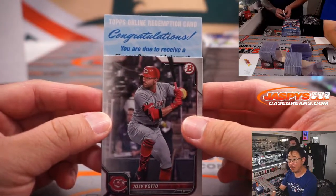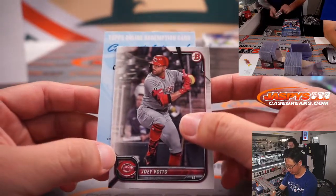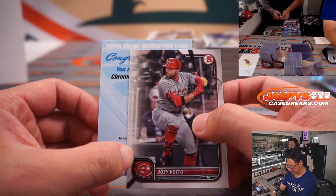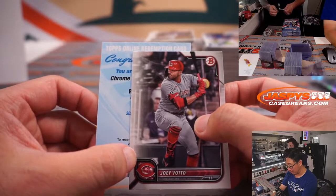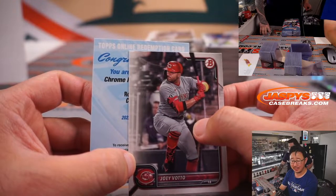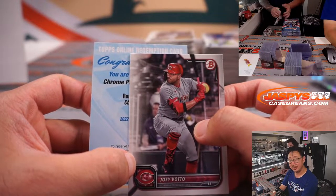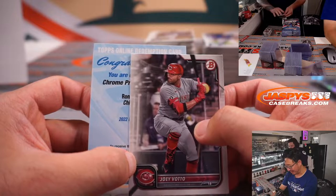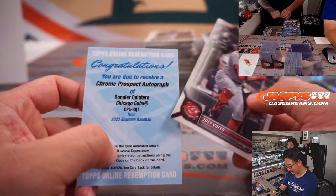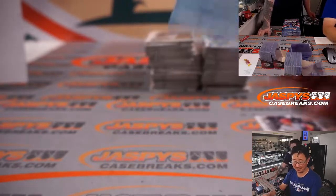Congratulations to someone — you are due to receive a chrome prospect autograph, just a base chrome prospect, no parallel. We're going to see his name first — R. And the city: C. Chicago, Cincinnati, Cleveland, Colorado. It's CH — Chicago Cubs or White Sox. Ronier Quintero, Cubs. I've seen his autograph live.